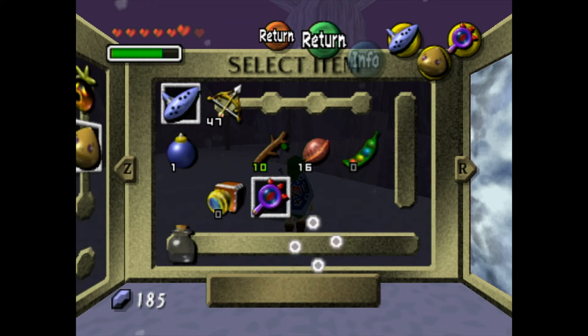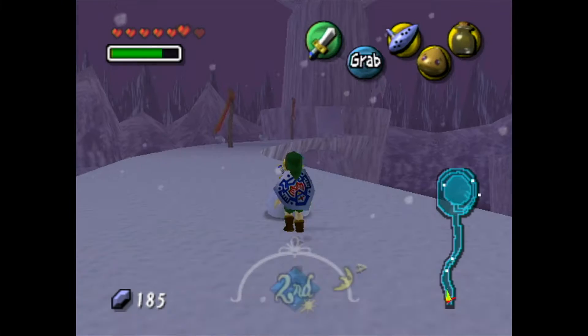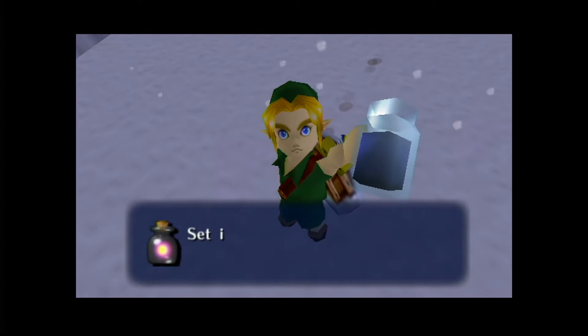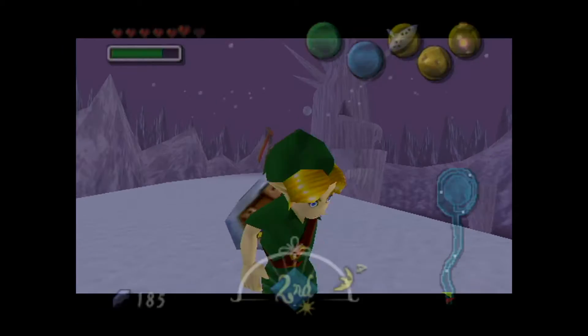In this episode, I'm going to be starting off by showing something that can be found in this boulder. You will always find a fairy in that snow boulder right there, and it's very easy to get, so you can just grab that.